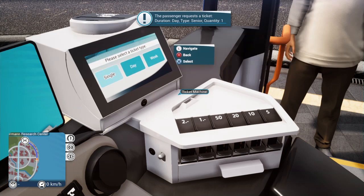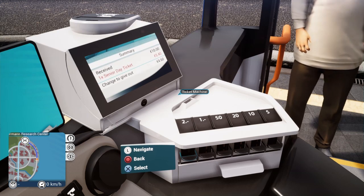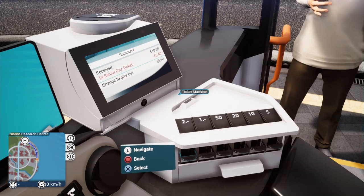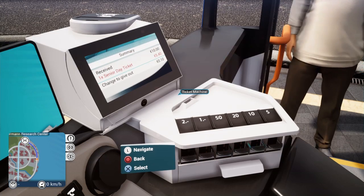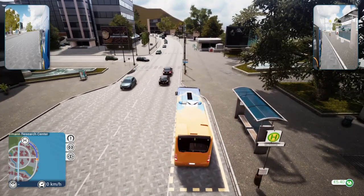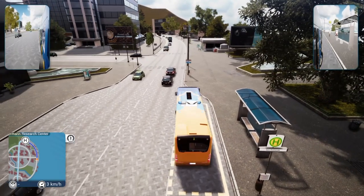Every once in a while someone asks for a ticket. I click the L3 button, which takes you to the first person view, and go into the ticket machine. They want a day ticket — senior — one ticket. I've got to give them $4.60 change, so I click on the 2 twice, 50 and the 10, and that's all good. I'll go back up to the normal view and shut the doors.